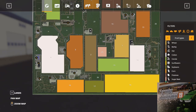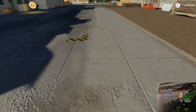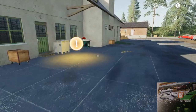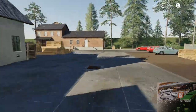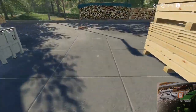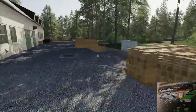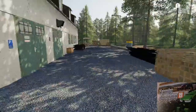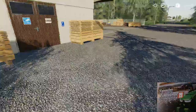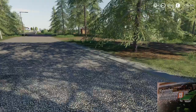Here is the forestry area. As you can see, it is flat here. There is a selling place for wood, and maybe later this version will bring some pellet and paper production on this map. But as you can see, this is version 1.0 and it is a beta version.